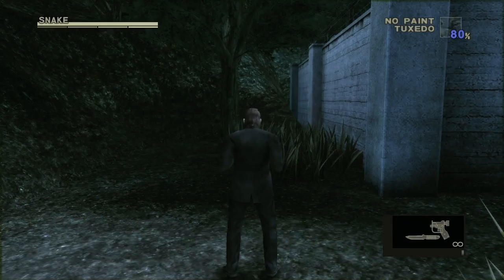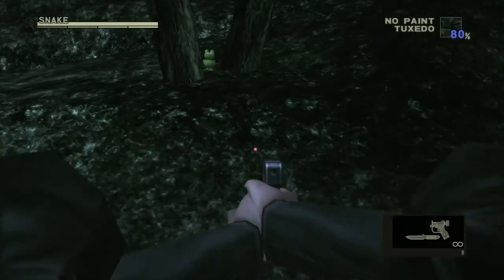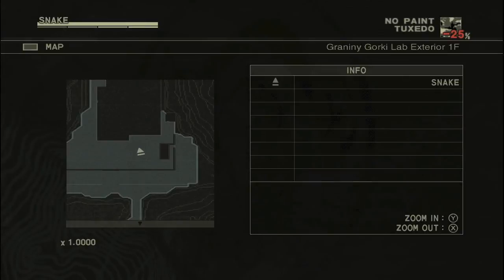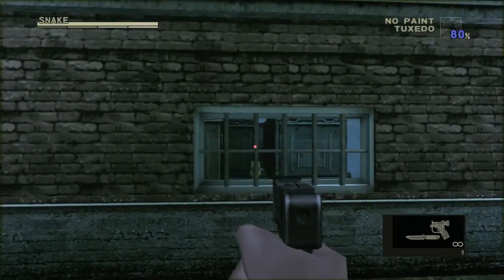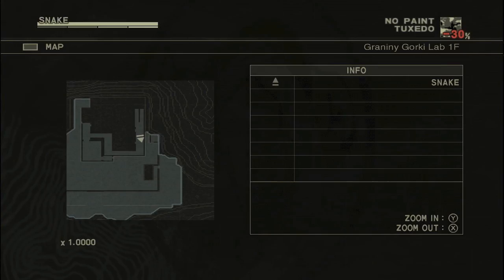Moving on to Granin's workshop — the outside first. This is after you go underneath the electric fence. It will be on the left side of the building between two tree branches. On the inner wall, it will be off to this building right here — it's easy to spot and it'll be in the window.